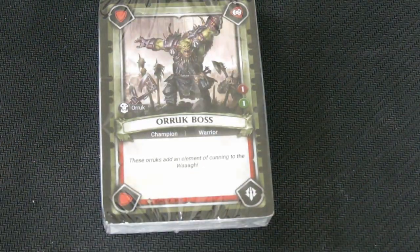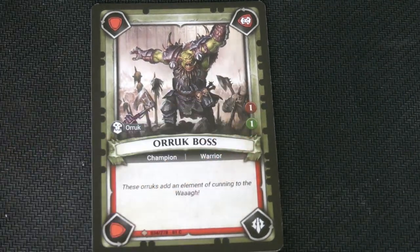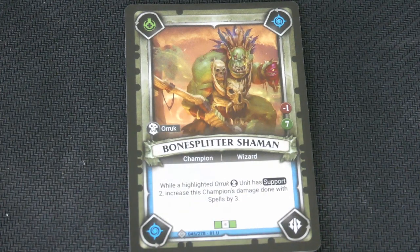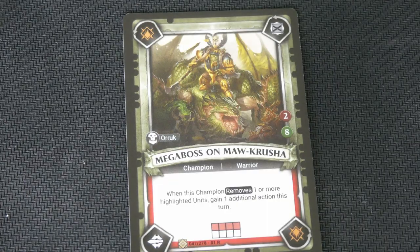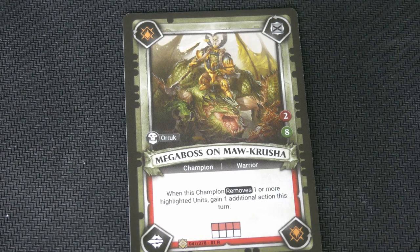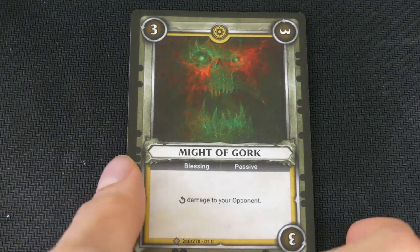We're on to the last faction to open — the Orcs. We've got the Orc Boss: costs 1 and gives you 1 life. The Bone Splitter Shaman — the art is really cool — when a highlighted Orc unit has support, increase the Champion's damage done with spells by 3. Mega Boss on Maw Crusher: when this champion removes one or more highlighted units, gain 1 additional action this turn. This is Renewed War Lust: gain 4 health and draw 2 cards — that many damage to your opponent: 3, 3, and 3.